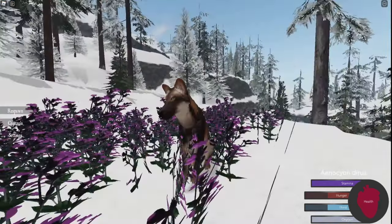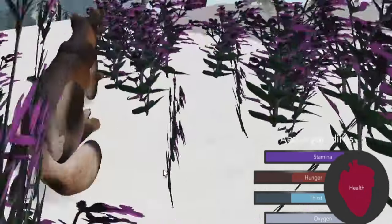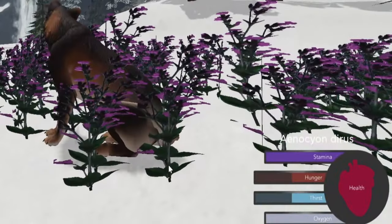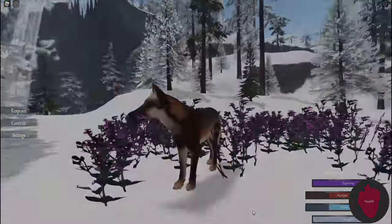Once you're in game after choosing the direwolf through the character selection, you may notice some bars at the bottom right of your screen. These are your survival stats. You need to maintain these when you're playing the game. If something like your hunger or thirst goes all the way down, you'll eventually start taking damage and eventually die. But don't worry, I'll show you how to fill these bars later on.